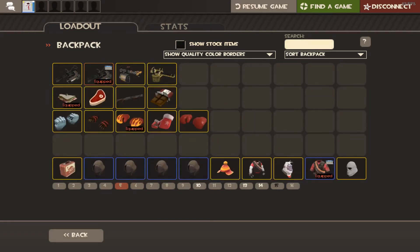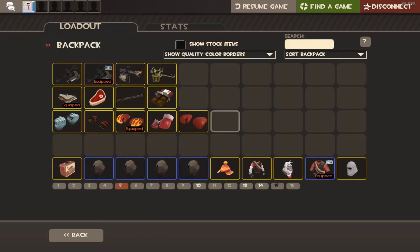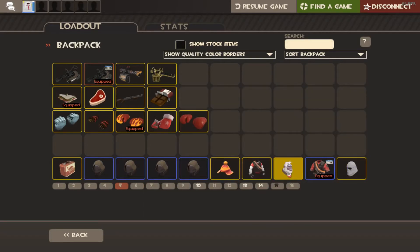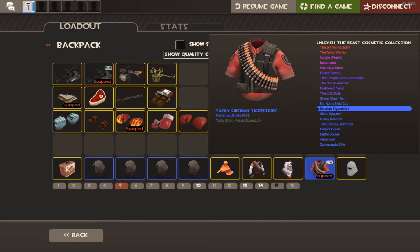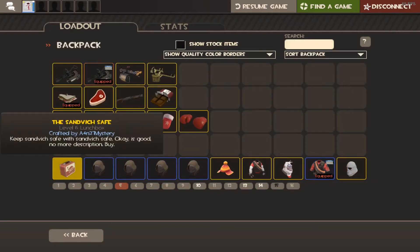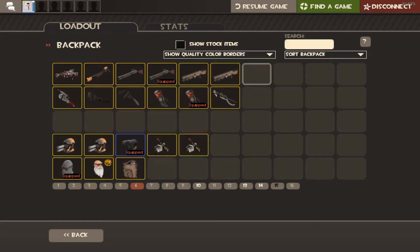Not a lot on the Heavy page either. I got a War Hood from unboxing, the Tough Guy's Toque from drop, some items from contracts. I unboxed the Siberian Tiger Stripe, which is from the Unleash the Beast cosmetic collection. The Eye-Catcher I crafted, and the Sandvich Safe I also crafted a few weeks or months ago.